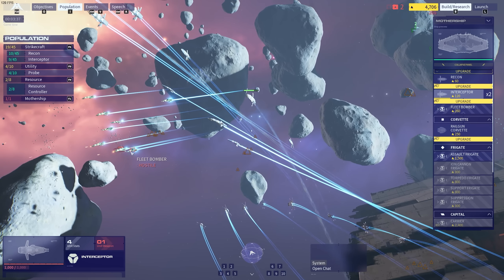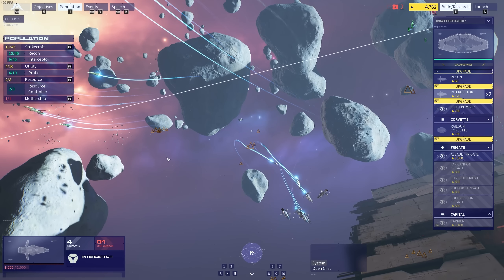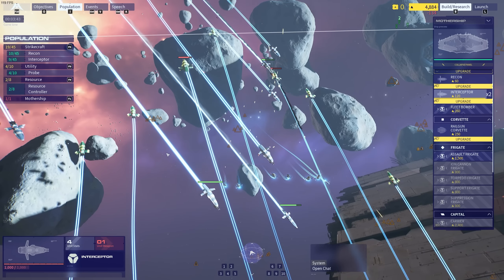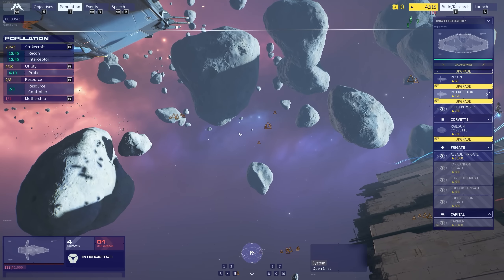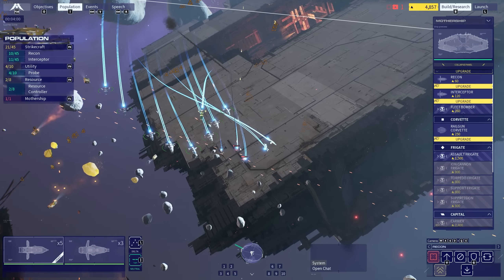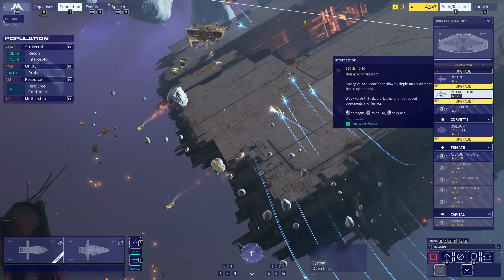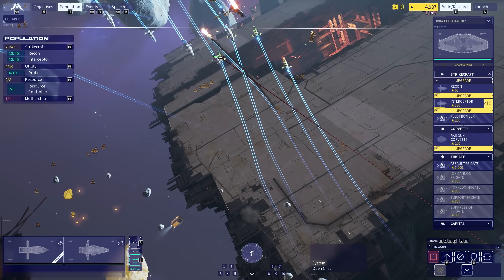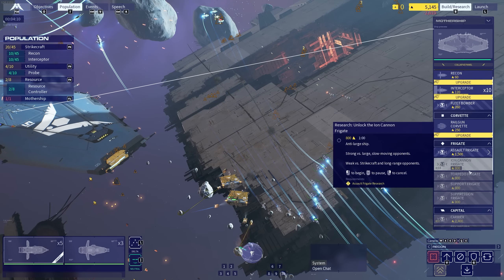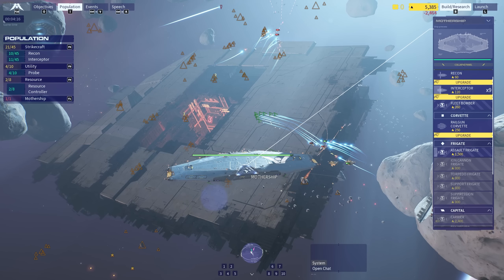Damn. So they've got interceptors and fleet bombers. The bombers are effective against the larger aircraft, probably like my mothership or another larger craft we get later on. The smaller interceptors and recons are kind of like fighter aircraft. And here comes the dogfighting. It looks like we have the advantage here, so we're just going to keep producing interceptors. We've got the resources in the top right so I'm just going to keep doing that. Next up we research the assault frigate.